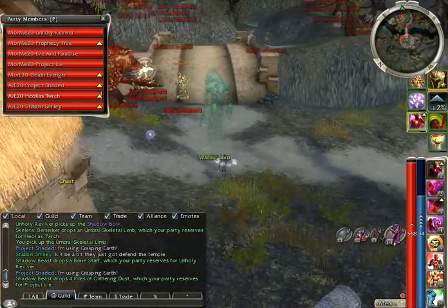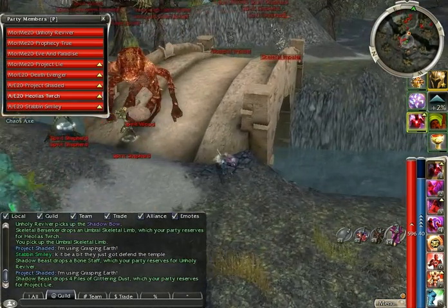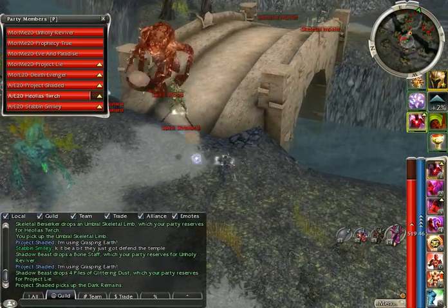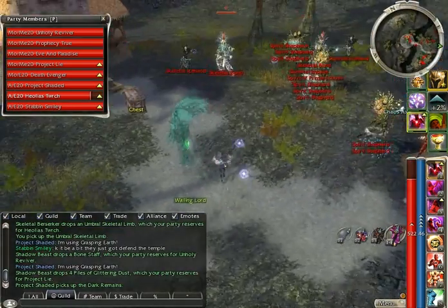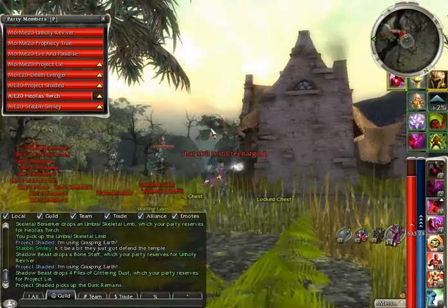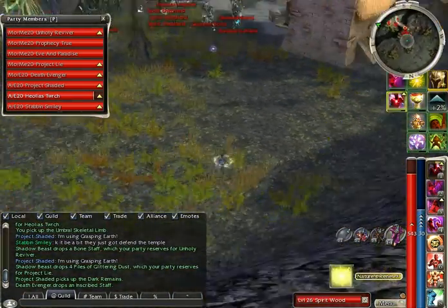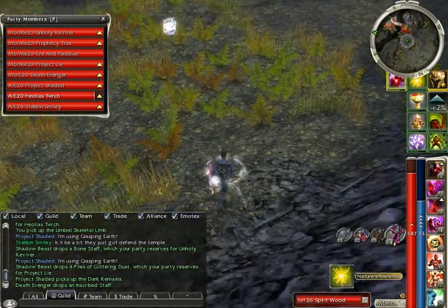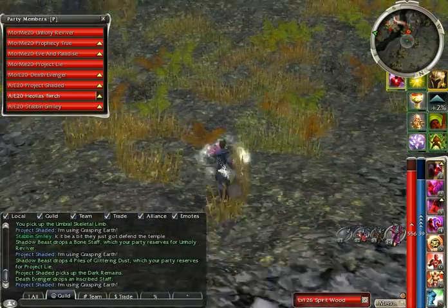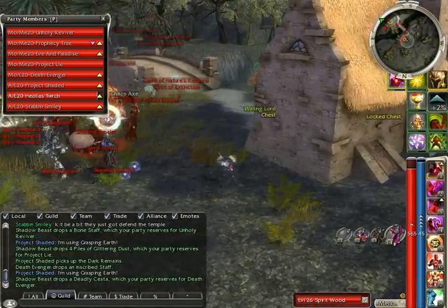Do not, repeat, not get the quest from the Wailing Lord. There's always a pain in the ass getting out of this little area. Perhaps the easiest thing to do is break aggro from the Spirit Woods, because I believe they break aggro first — sometimes anyway. If not, just pull them out so you have free access onto the bridge.